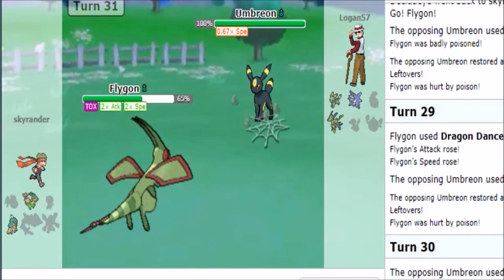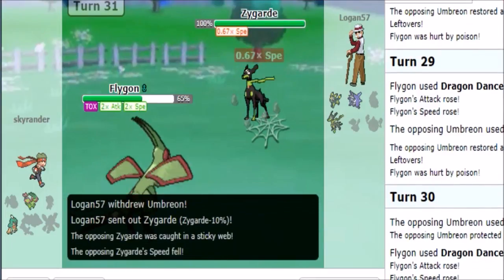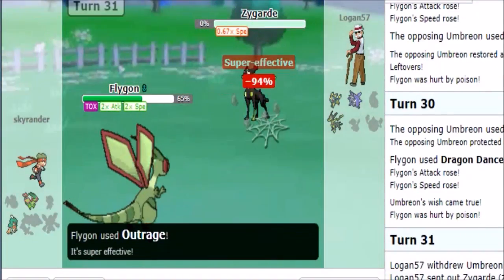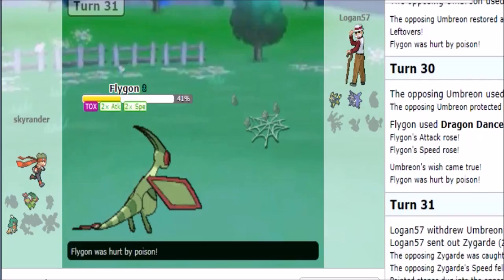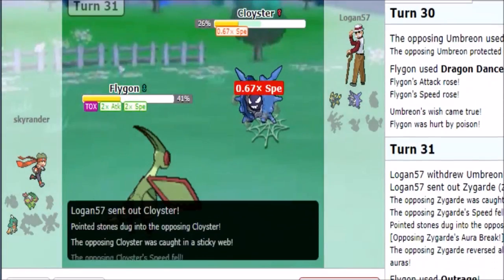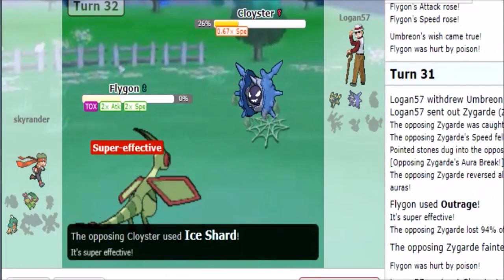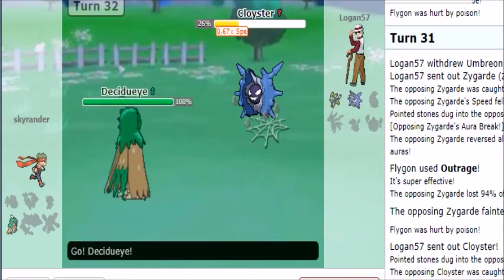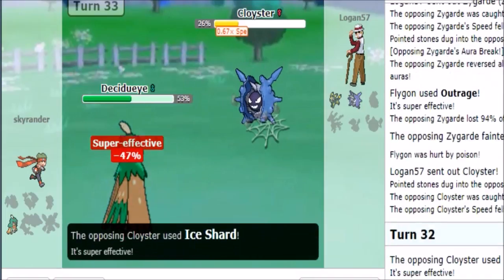Come on — if I'm gonna lose I'm gonna lose to being dumb, that's fair enough. I'm kind of pissed about that, I really thought I was in a stronger spot. Here comes Cloyster — it clearly has Icicle Spear and it should be enough to take us out here. He's gonna keep going for that with little to no regard, it's gonna work in his favor really well. All I really can do is go for Leaf Blade.